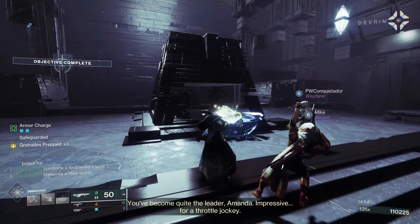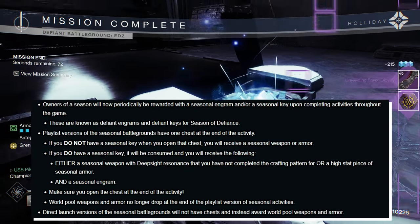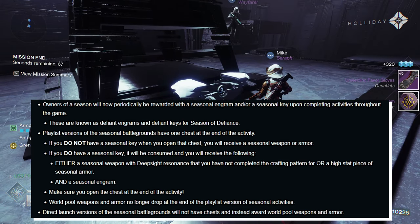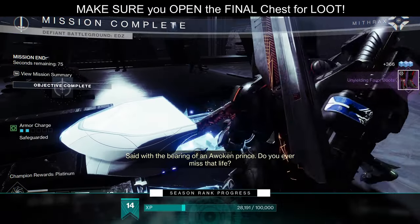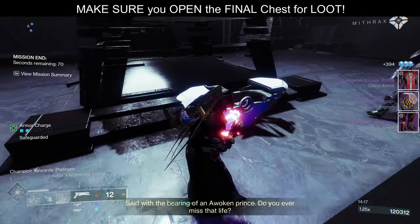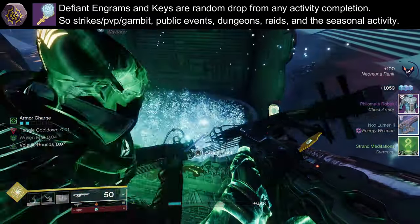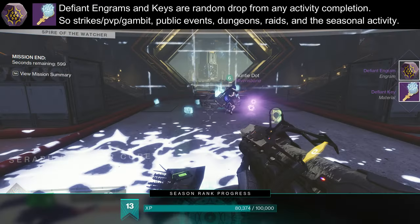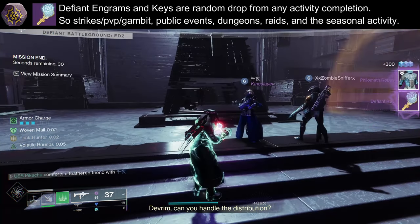Now for the juicy loot. This season is quite different from previous ones — gone are those currencies and umbral energies to allow you to get loot from the activity. Now you get loot from just playing the activity, and bonus loot from the new items Defiant Ingrams and Defiant Keys. From the playlist activity, just make sure to open the final chest — you'll be guaranteed either a seasonal weapon or armor piece at no extra cost. To earn those keys and ingrams, just complete any activity in Destiny: strikes, public events, dungeons, or even the seasonal activity itself. It's random, so play what you want.